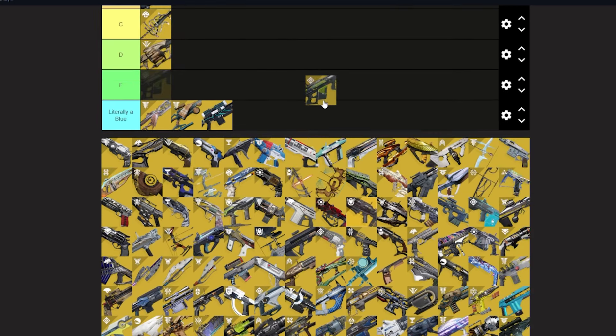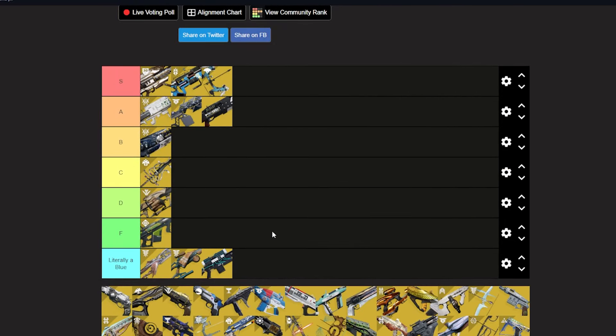Colony — F tier. It has auto-loading intrinsically and it shoots little robot spiders that deal less damage than an average grenade. If direct hits dealt more damage or the spiders walking on enemies dealt damage, it could be better. Maybe rework it to be Strand and the spiders make webs — or wherever spiders detonate they leave tangles and enemies between tangles are slowed or something. Just give it something, Bungie, please.